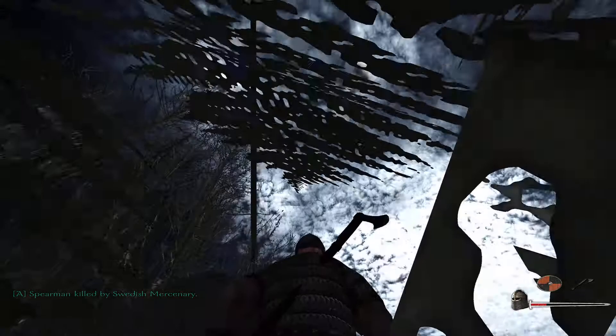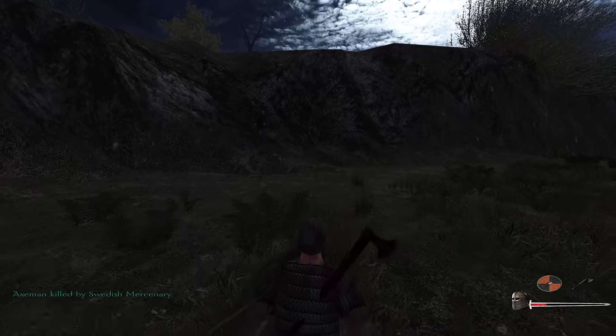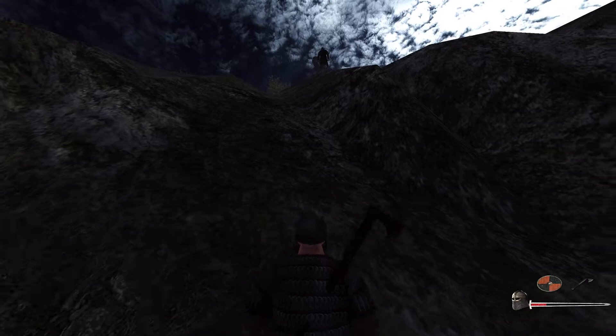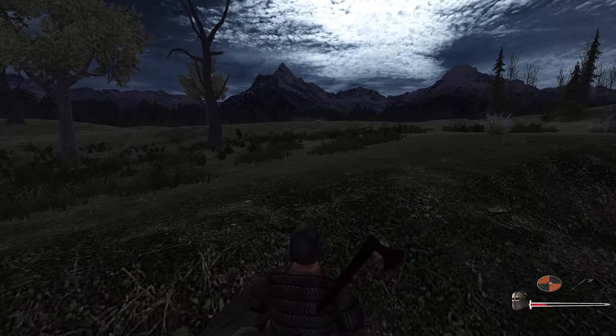We took a couple of hits there — didn't expect that. We definitely have a spear in our left arm, and the piercing damage of the spears in the back is some nasty business. Even so, I put my shield on the back to improve our protection, but it didn't help this time.